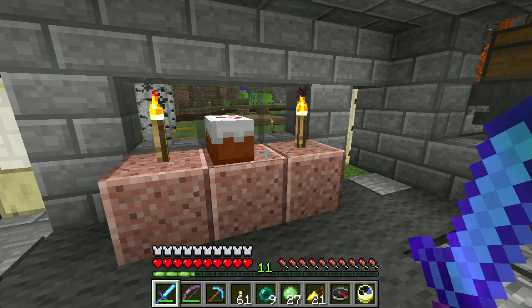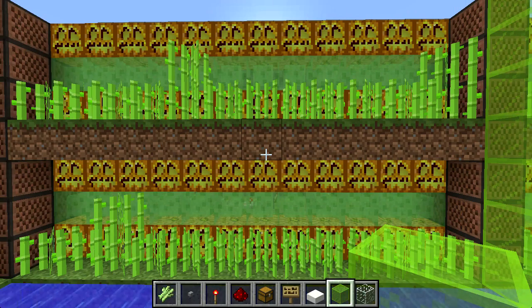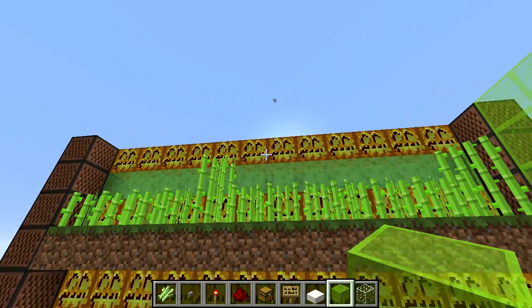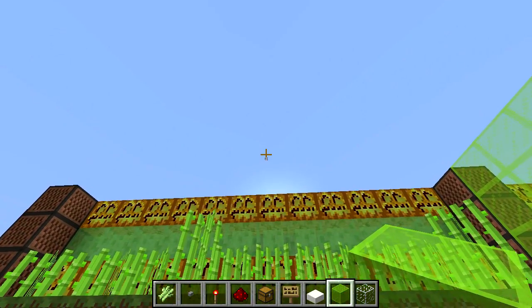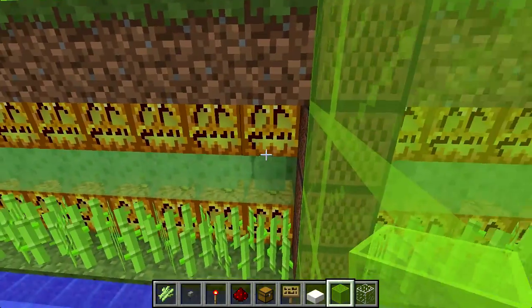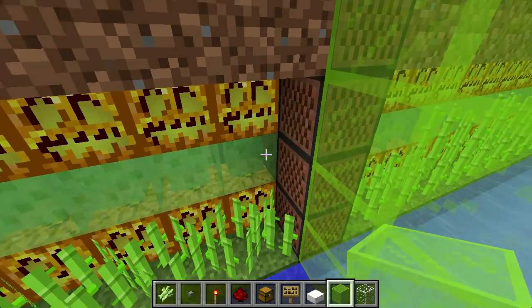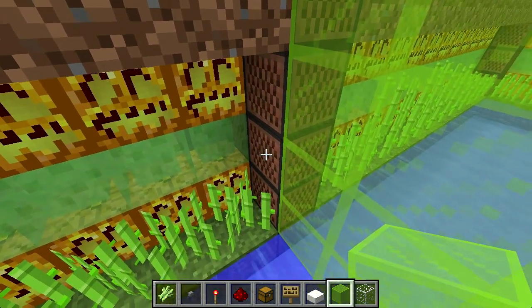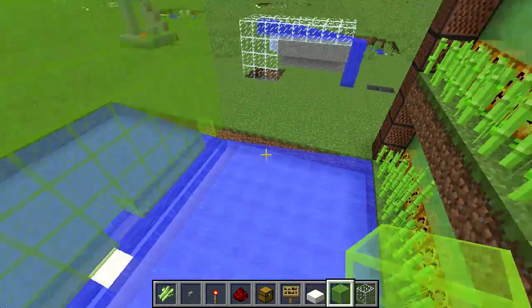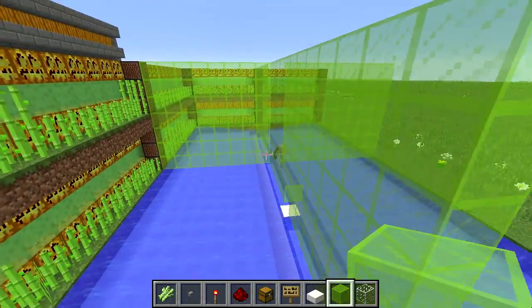Let's switch over to my creative world and let me show you what the inside of the thing looks like, because I tried to save on hoppers in addition to pistons. Okay, welcome back everybody. This is what the inside of the sugar cane farm looks like. I've got pistons on the inside and note blocks here. These are necessary because when the slime block pushes out, we don't want it to try and move any of that. I've got two layers which fit inside the space I had in the basement.